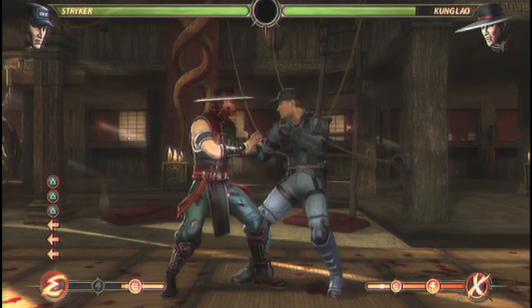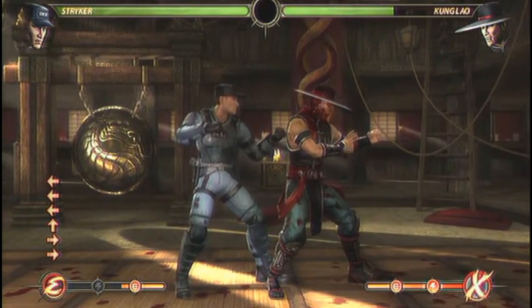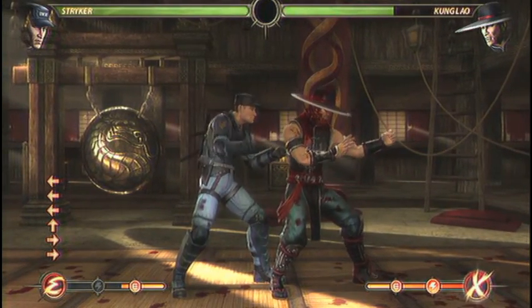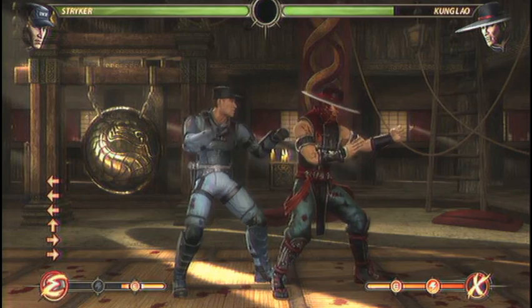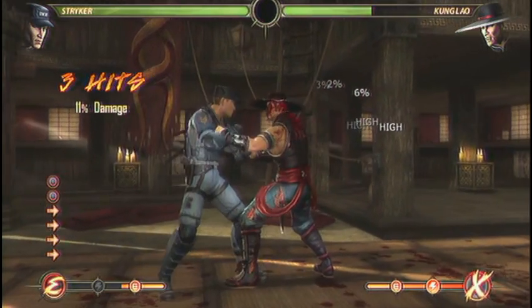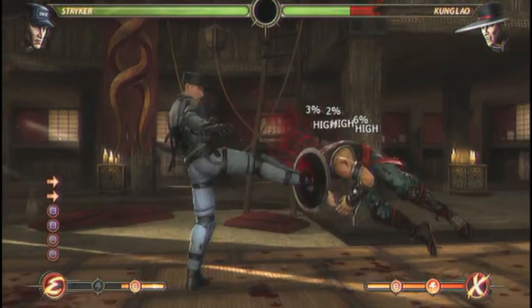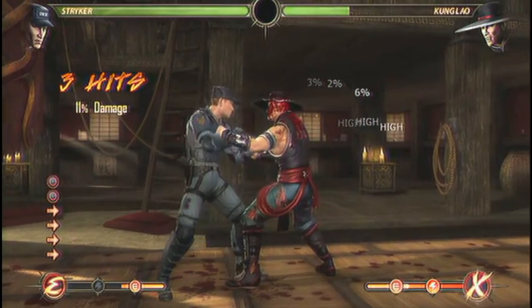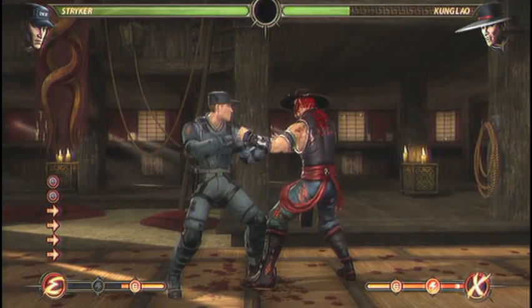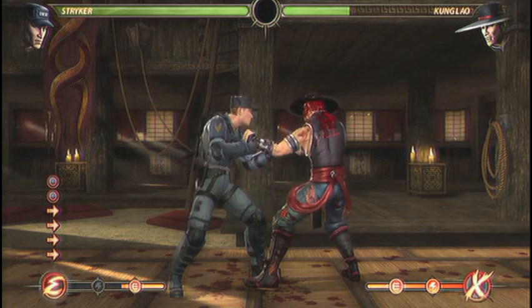The next one I want to look at is 1-1-4. I don't feel like this is as important as some of his other normals, but it is useful. It's a punish to certain moves and it does get you a knockdown. I feel like in the Ermac matchup it's really important because it gives you a knockdown next to you, which you really need against Ermac. Although, I feel Stryker's better off using resets more often than knockdowns.